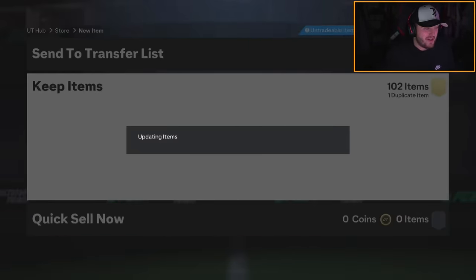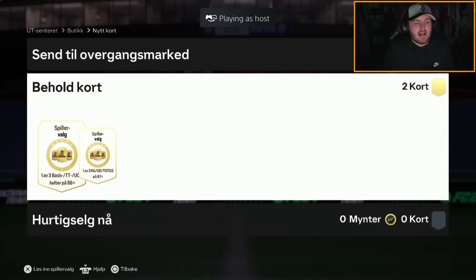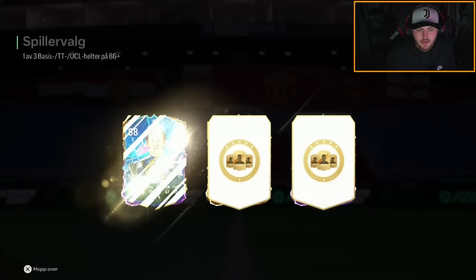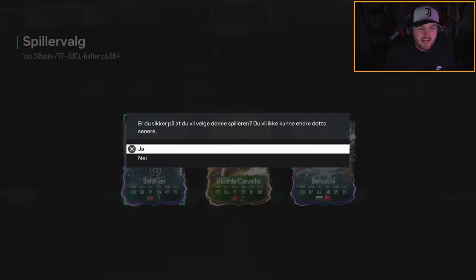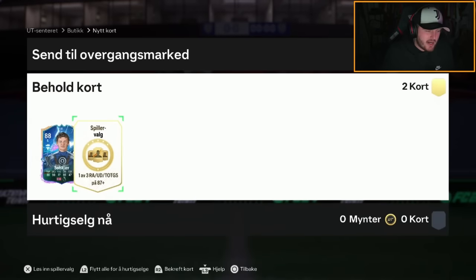B Holmes has the 86+ hero pick and 87+ pick. Hero pick first — if you're a United fan you're loving that: Ollie and Berbatov. He wants Ollie — totally respect that, absolute legend. Now the 87+ pick.